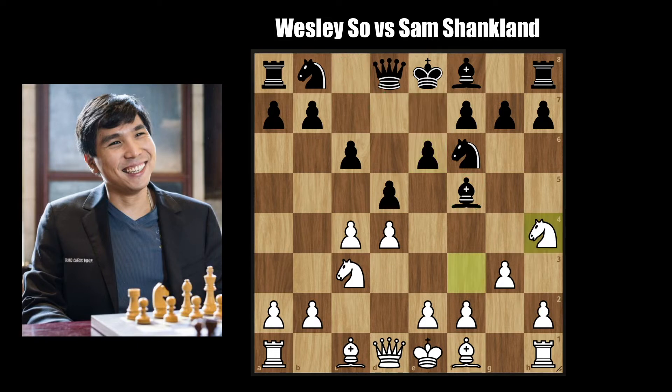Knight to h4. Shankland recently released a Chessable course on the Slav and I'm sure he has all of this analyzed. d takes e4 — very sharp stuff here by Sam. I would have preferred the more solid Bishop to g6, and if White ever recaptures there, after we capture with the h-pawn we can use the semi-open h-file to attack White along the lines here.